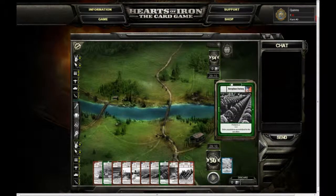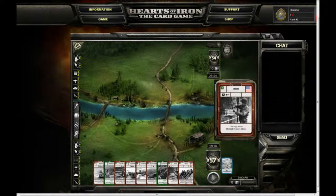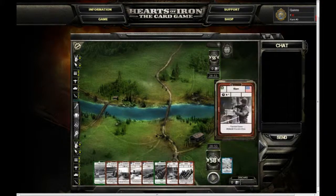The game will then present you with ten cards randomly chosen from your deck, of which you'll select six to form your starting hand, dragging any unwanted cards onto your deck so they can be reshuffled. At this point you probably want a lot of factories, which are the green cards, along with any army cards that can be used in the doctrine that you chose.